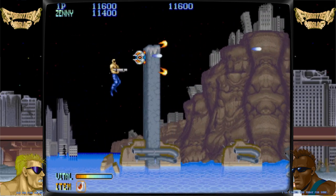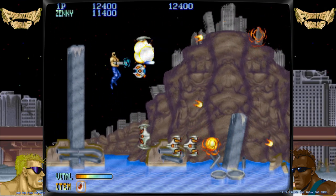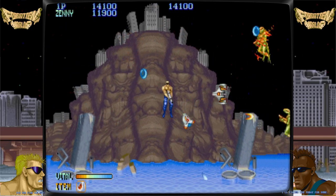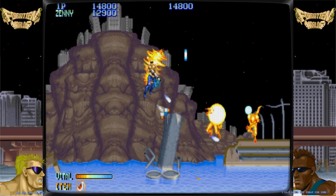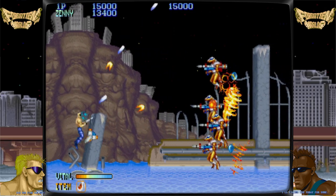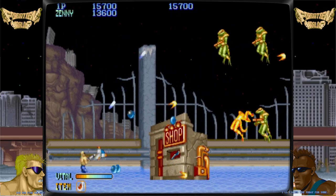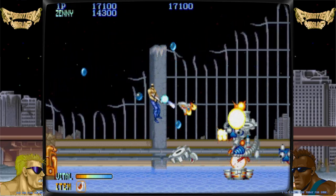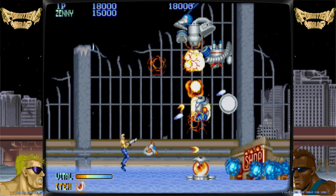Every time the player fires their gun, a satellite module that is nearby and orbits around them will provide backup firepower. The roll switch can also be used to rotate the satellite, just like the main character. While rotating the character while firing only rotates the satellite's aim, rotating the character while not firing also moves the satellite's relative position in relation to the player.